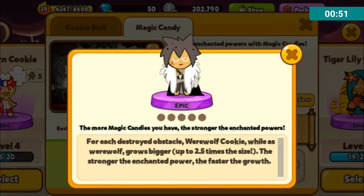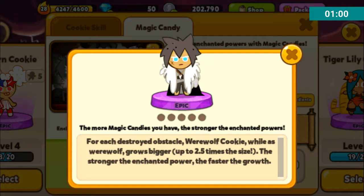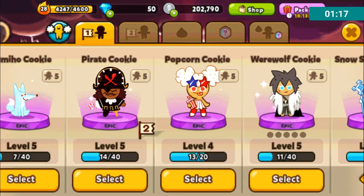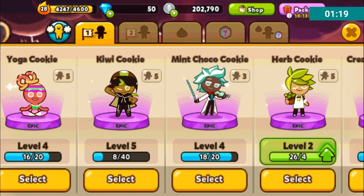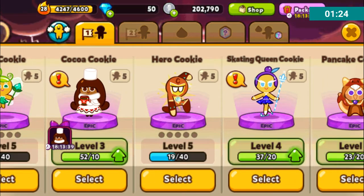For Werewolf Cookie, it says: for each destroyed obstacle, Werewolf Cookie, as Werewolf, grows bigger, up to 2.5 times the size. The stronger the enchanted power, the faster the growth. That is weird. It just seems like he gets bigger so he can destroy more obstacles so you don't have to jump. It doesn't seem all that useful in my opinion, but I like Werewolf Cookie a lot, so hopefully it's more useful than I think.